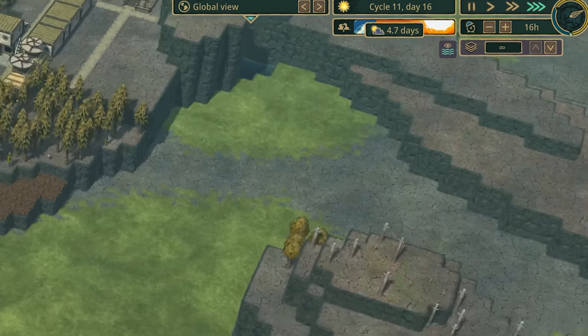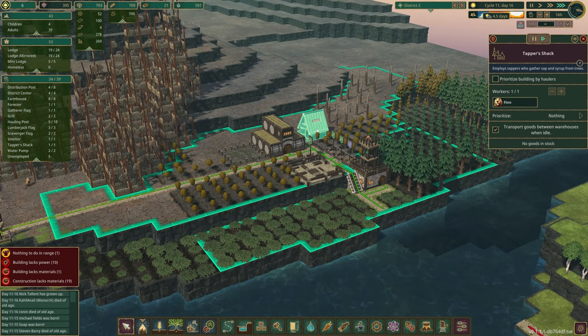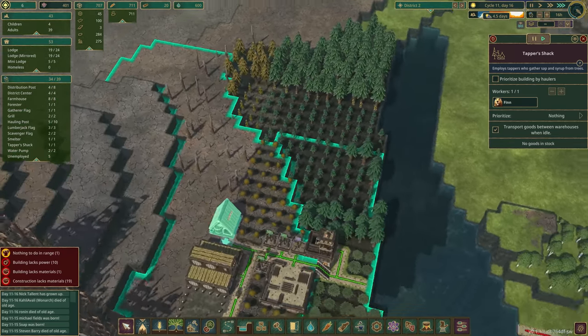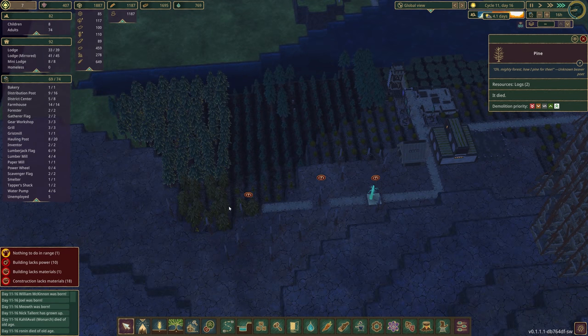We're 10 planks away — there we go, we've got it! So we need our tapper shack prioritized by haulers. That should help us quite a bit because now we can actually import things. There really needs to be more water pumping for district one — luckily the drought's not too long. Hopefully we're okay. Back to district two: we finally have our tapper shack and Finn is doing the work for us, but apparently can't reach any trees.